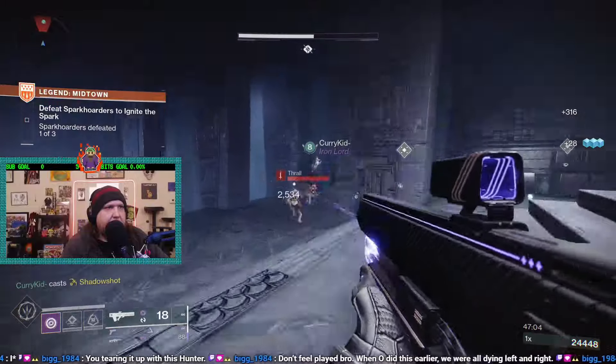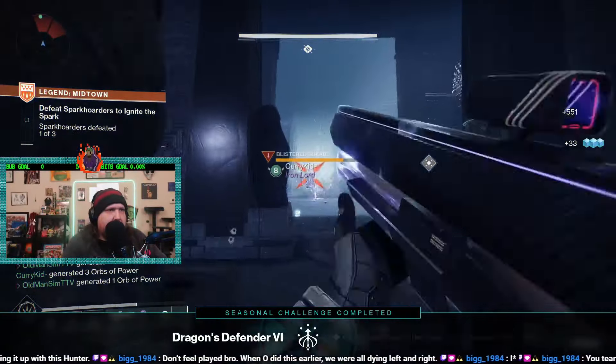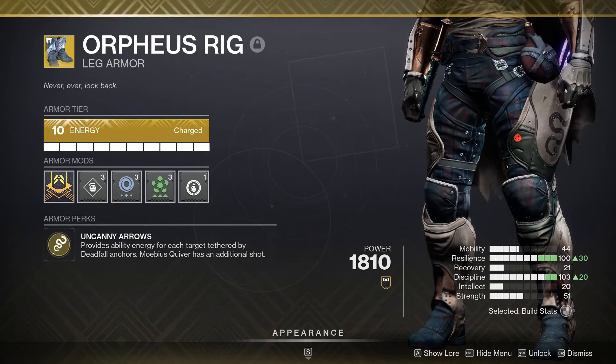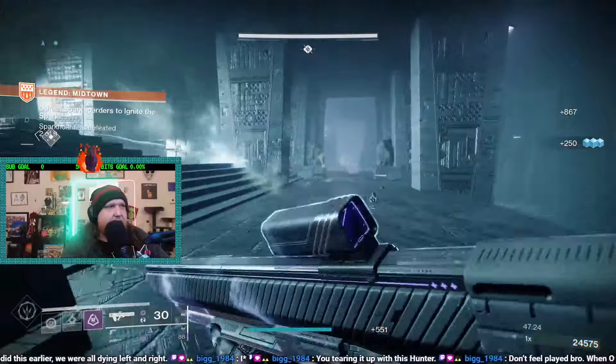Using this build, paired with the Graviton Lance, can wipe out tons of enemies in seconds, leaving only orbs in its wake. Orpheus Rig has an exotic perk, Uncanny Arrows, which provides ability energy for each target tethered by deadfall anchors. Mobius Quiver also has an additional shot, which will allow us to fire a third volley of arrows, locking down up to three lanes at one time.